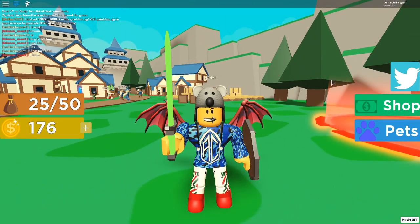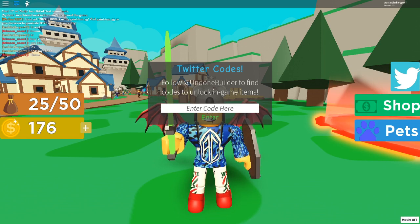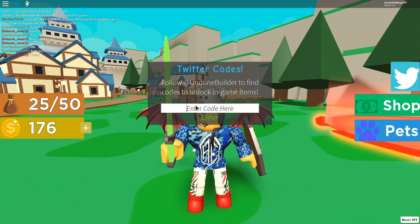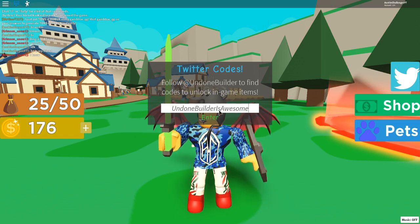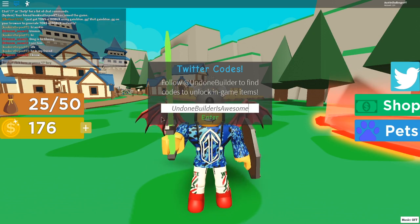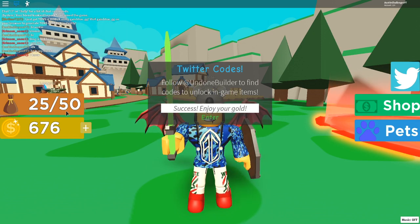To enter codes, click the Twitter button icon here. These codes are kind of exclusive. The first code is 'Undone Builder Is Awesome' — capital U, capital B, capital I, and capital A, with spaces. Enter that and you're going to get some cool gold, which is actually quite a lot for a starter. Really like that.